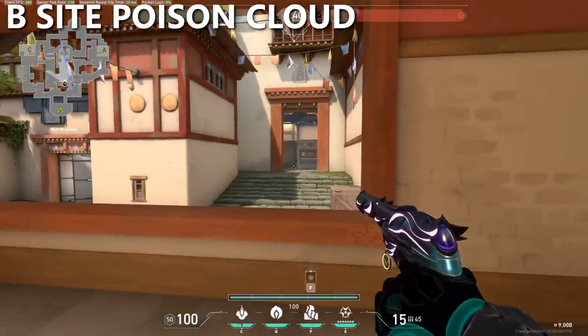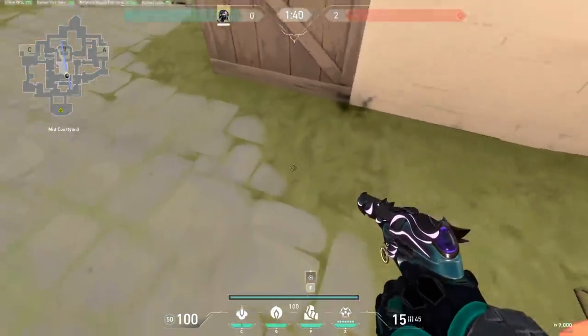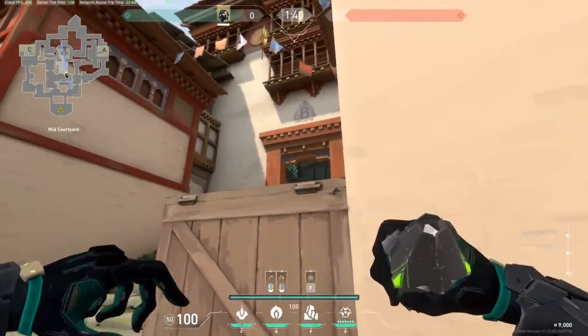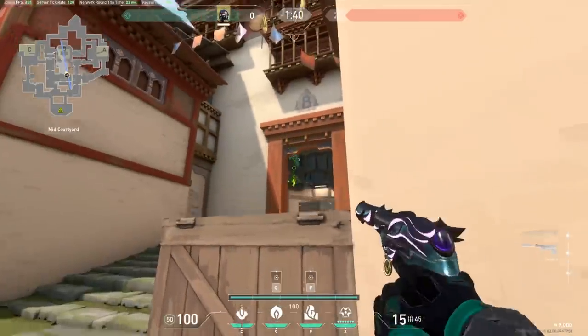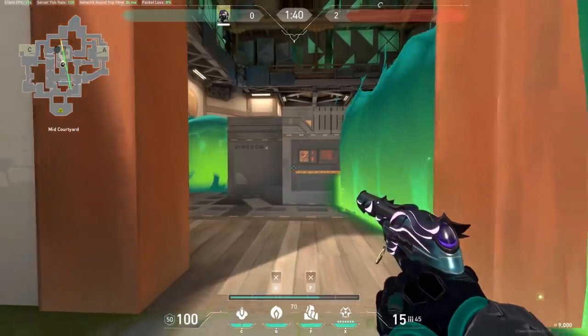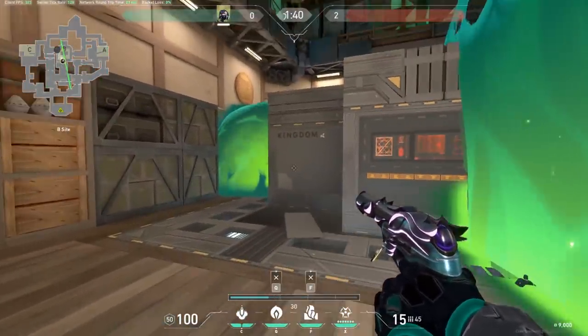For the best poison cloud placement, jump out the window and walk until you just about hit the edge of where the grass meets the brick on the ground. Crouch to use the box as cover, aim at these green boxes, and throw your poison cloud. The position you're standing in while you throw doesn't need to be very specific. With both smokes up, your team can walk up and only have to worry about clearing the left side of site.